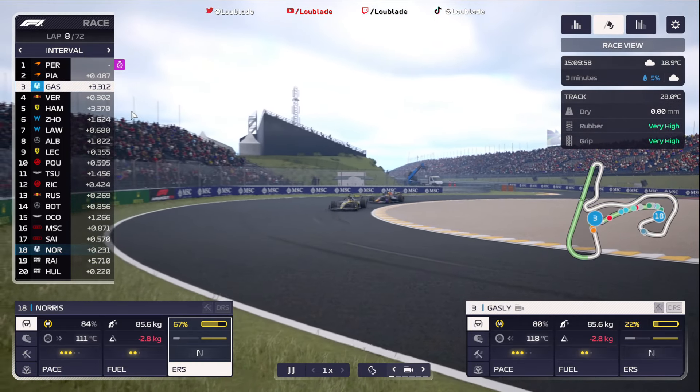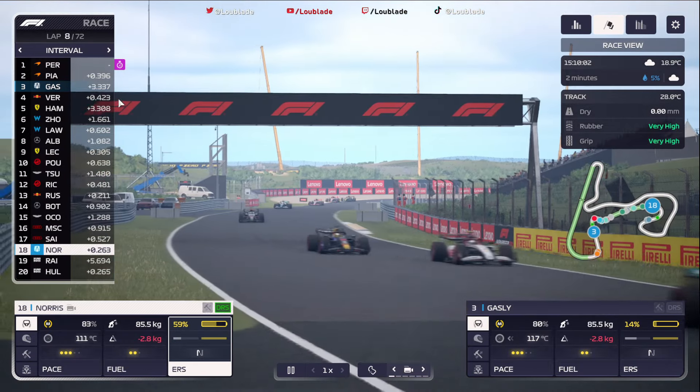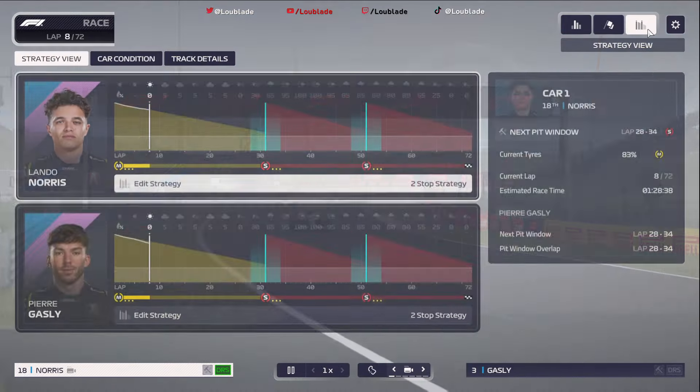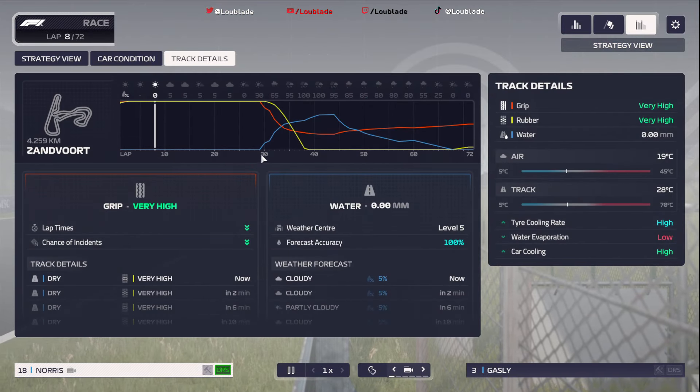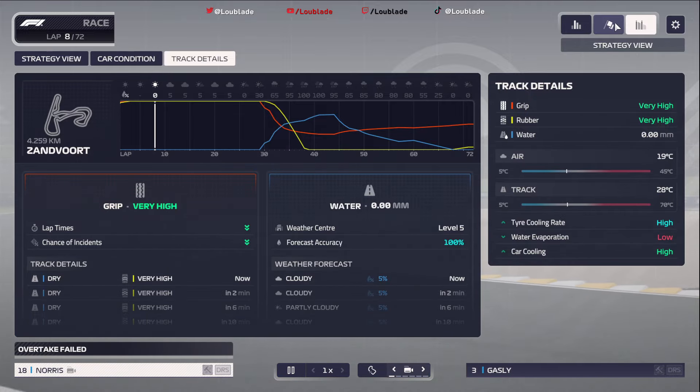On lap eight, Gasly hasn't just caught Verstappen — he's overtaken him. Lovely work into turn one, the Dutch crowd won't be enjoying this! There goes Pierre Gasly, beautiful work, past Max Verstappen into turn one. Now in P3, he's got three seconds to Oscar Piastri. They're playing the Andretti Cadillac game of towing each other with DRS. We are expecting heavy rain around lap 30 — that's when it's going to go very very heavy, and then we'll have an intermediates period too. Pit stops are going to be crucial today.